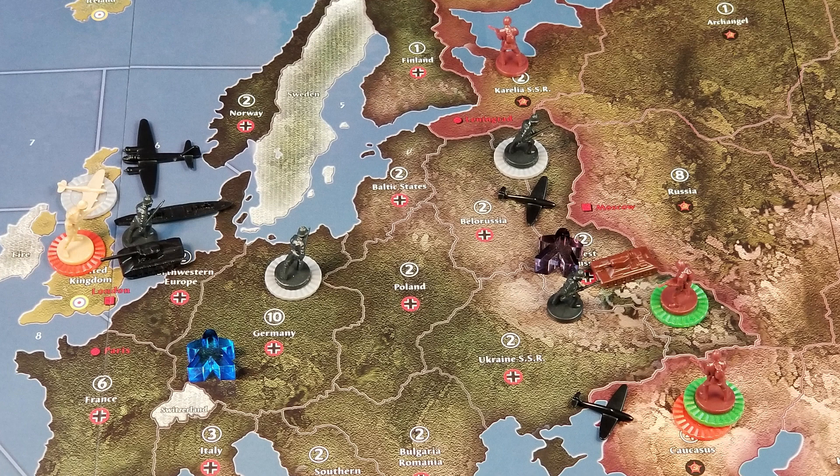Remember, once combat begins, the German player will take over again. They can retreat at the end of the first round of combat, but they will have to do at least one round of combat. A new unit that costs nine IPCs to build is kind of expensive, so we needed to come up with a way to add more money to the economy.